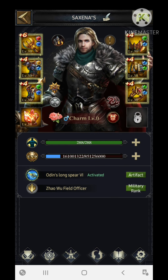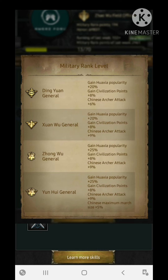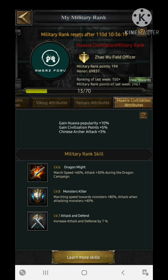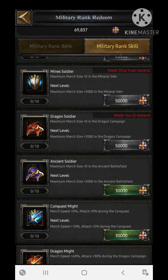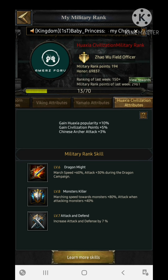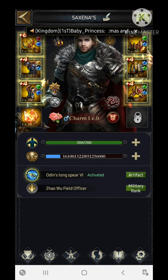The military rank section also gives a particular increment in march size. If you successfully upgrade your military rank to Guan Jun Senior General, you can increase the maximum march size by 10%. Apart from this, there are military rank skills for specific events: for conquest you can increase 20,000 max, for mines you can increase 20,000, and for dragon campaign you can increase 20,000. So there are many ways to increase 20,000 on each field of events.